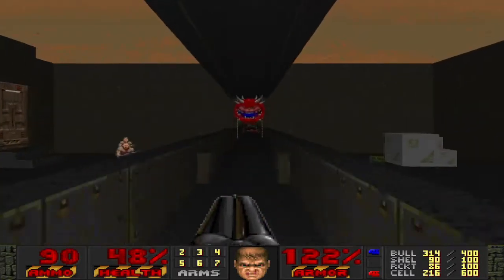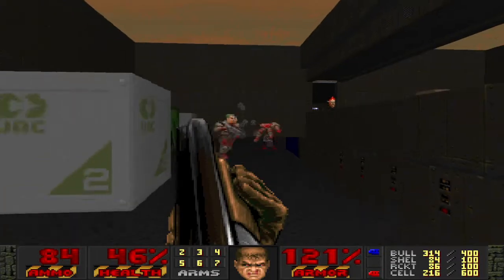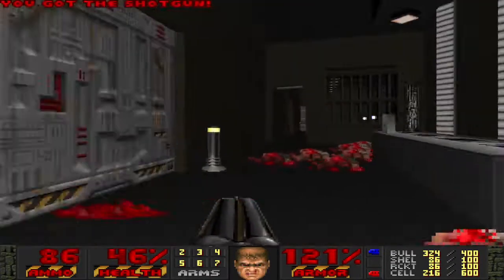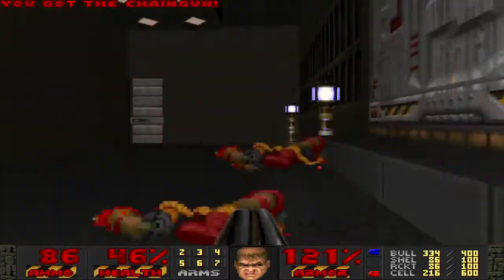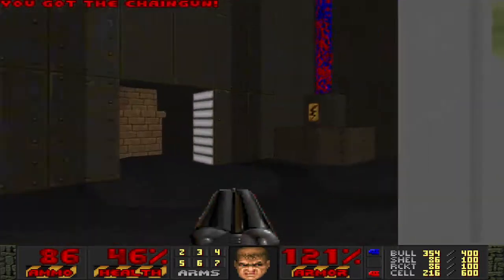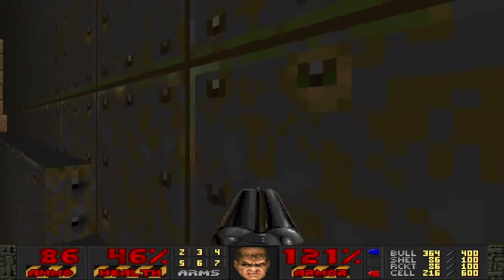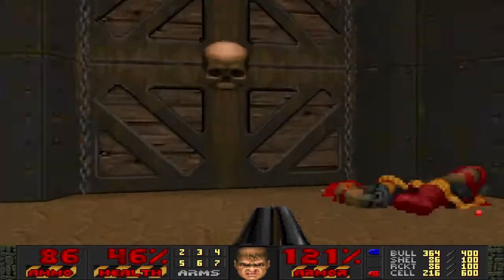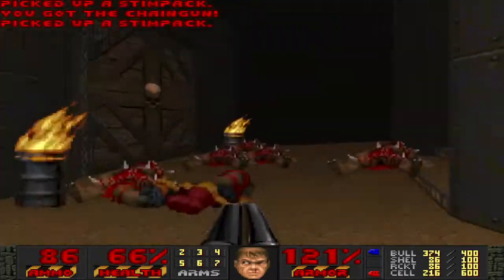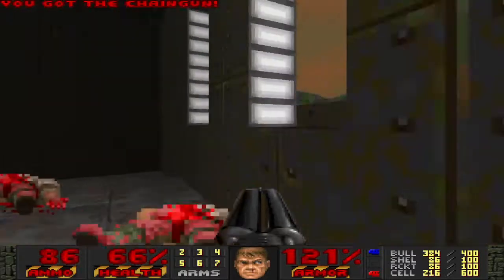That revenant, I think, was in the pit - it was actually in the liquid down here. I wonder if there's any other health I missed. Would have thought maybe there was something around here. Especially here, when there's all these chaingunners, I would have thought maybe I'd placed some health here. Just a little bit here and there. I think there is a berserk pack I left over here.